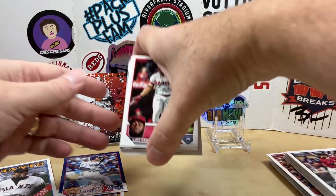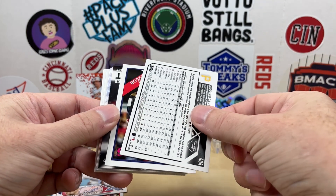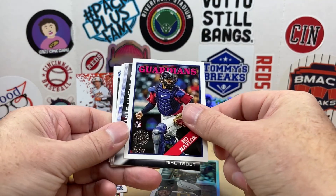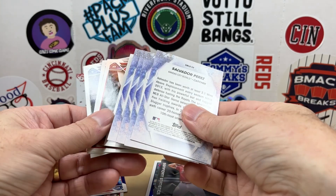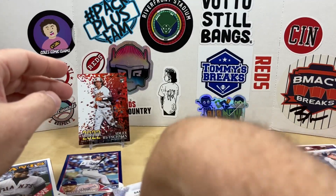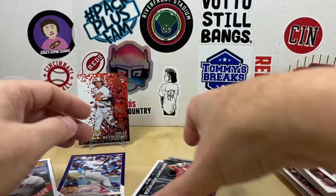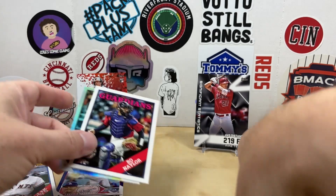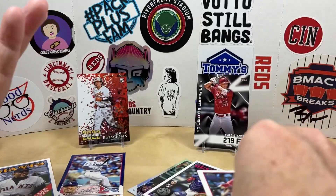Now let's check out the good stuff. Luis Rengifo, Rodolfo Castro - turned backwards, just a rainbow foil. A Bow Nailer 88, a Mike Trout Significant Statistics. Stars of MLB base: Lomeu, Brennan, Rivera, then Otani, Bogarts, Alvarez, Salvador Perez. I like the Trout. We got better rookies - Carroll and Yoshida, and Spencer Steer as well.